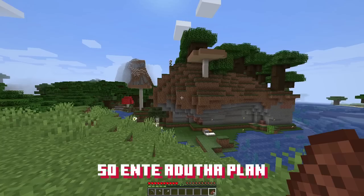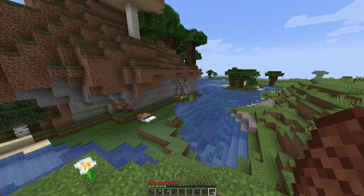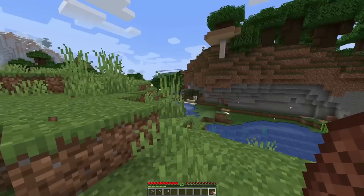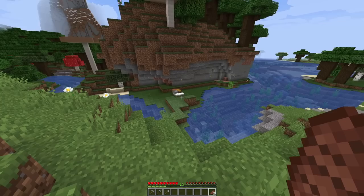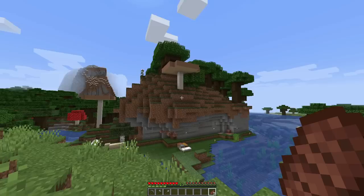My next plan is: now we have two support beams. Let's start by — we have a little bit of grass block and we have to set up the mill. We can set up the mill. We have two support beams and we can explore here.